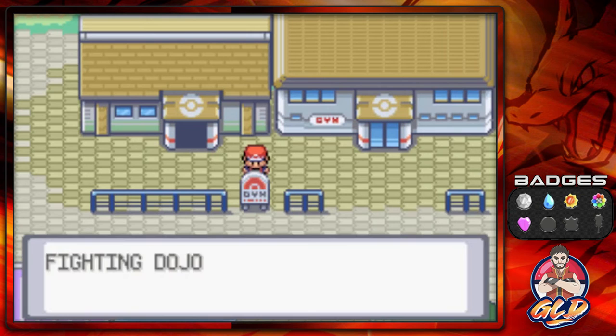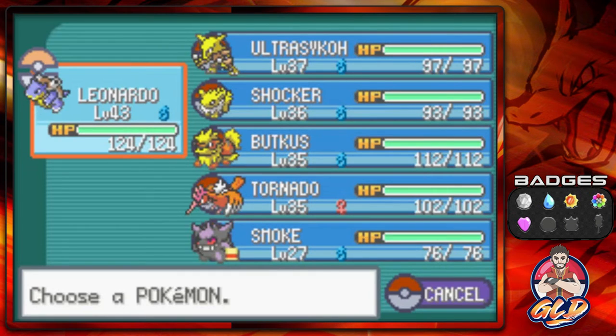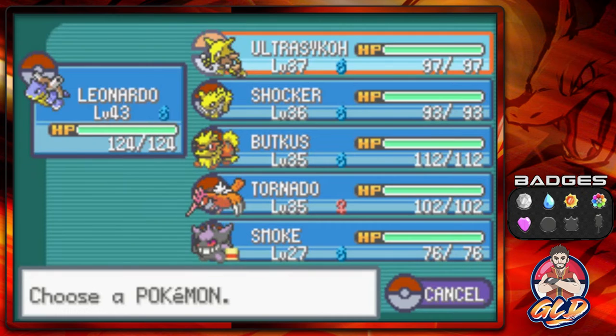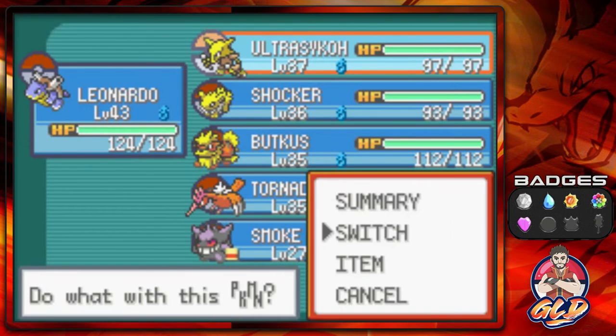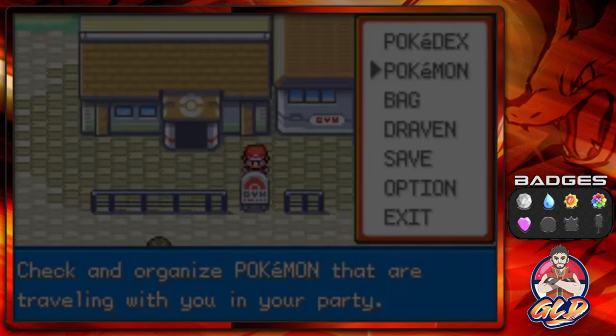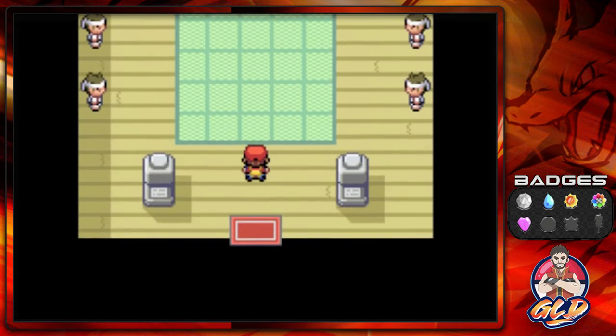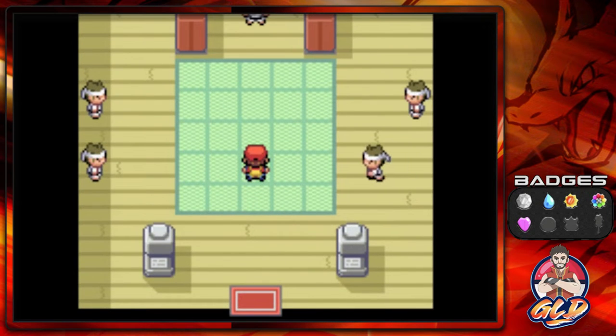So what we're going to be doing here, guys, is we're going straight to the Fighting Dojo first. We switched out a few Pokemon on our team just to get ready — one of them being Smoke, and we gave it experience because it could come in handy going into the Fighting Dojo, since these Pokemon trainers are all physical trainers.